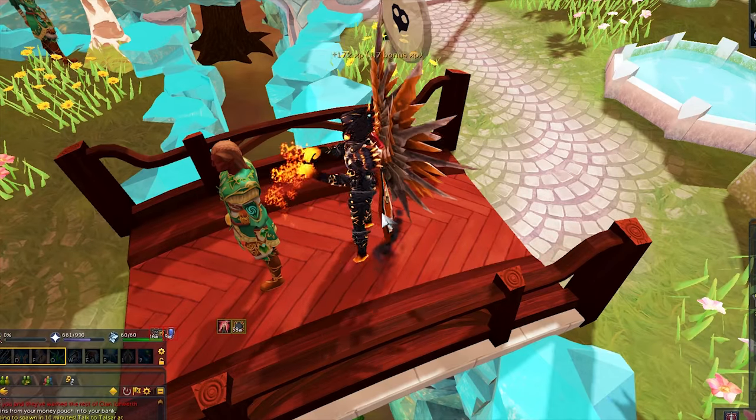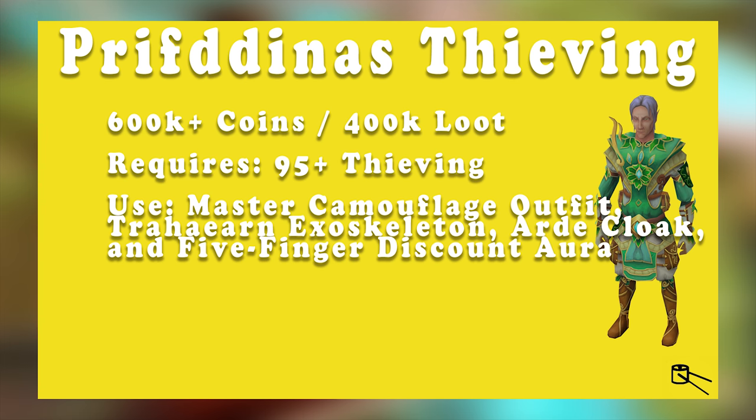Third on the list is Prif Denis Thieving, and this will bring in 600k coins an hour and an additional 400k in various loot. You will need at least 95 thieving to thieve here with no downtime, and you should be using the Master Camouflage Outfit or the Exoceliton set, an arty cloak, and a 5 Finger Discount aura.